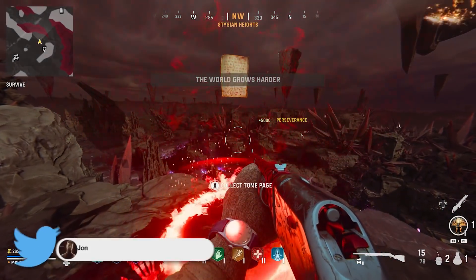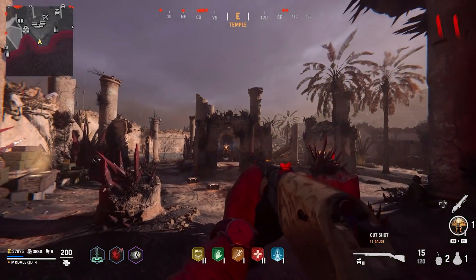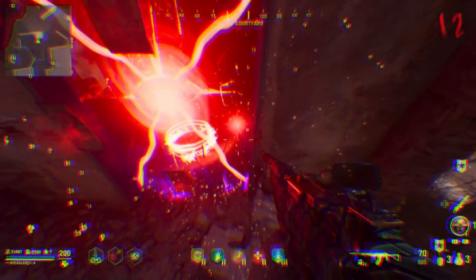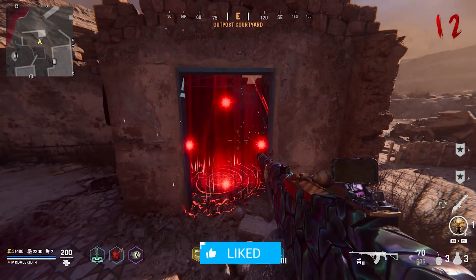At this point you've completed the Vanguard Zombies easter egg — if you haven't, there's a guide in the top right banner of this video. You're in disbelief that that was the entire thing and you're wondering if there are any other easter eggs. This video is the one for you, as we're going to be going over every known side easter egg currently discovered and explain it as easy as possible.